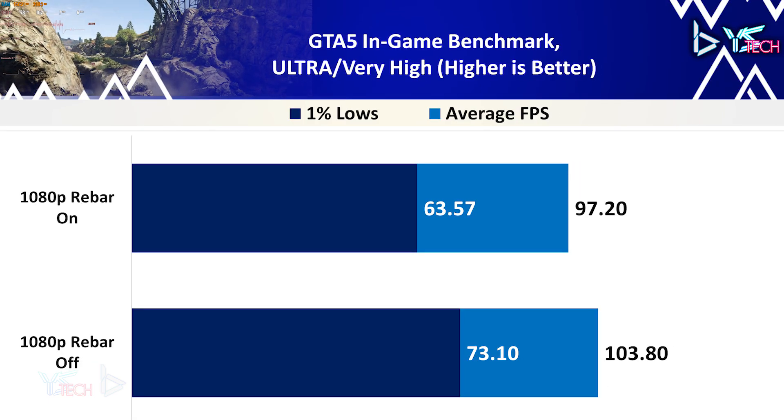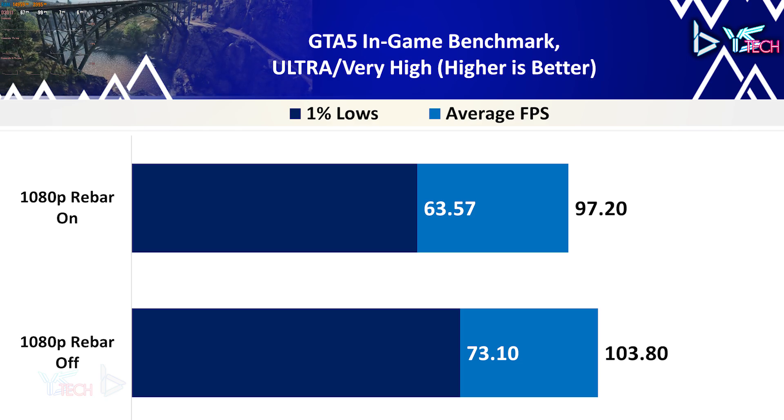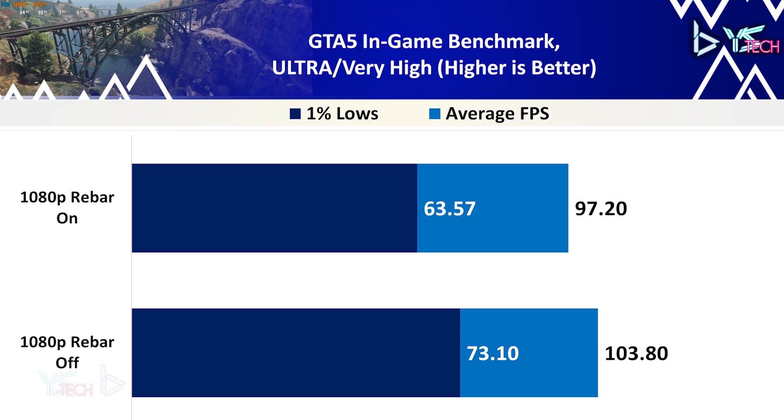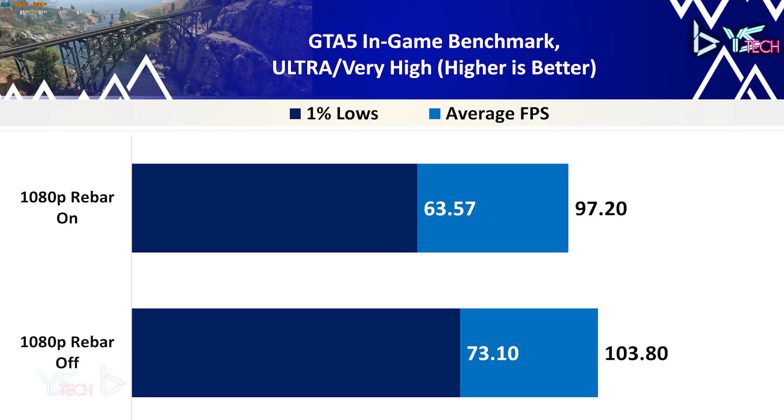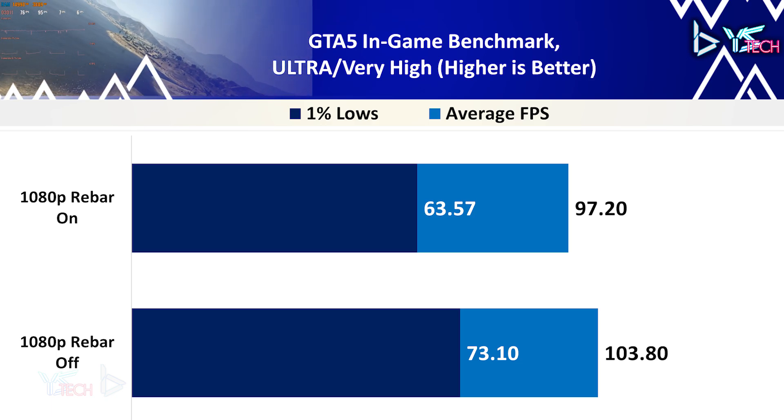GTA 5 is one of the titles where ReBAR off was actually better than when it was on. There was a 6.36% decrease in performance for average FPS and a reduction of 13% in 1% lows. Not too sure what happened with this one, and it might require some retesting in the future.